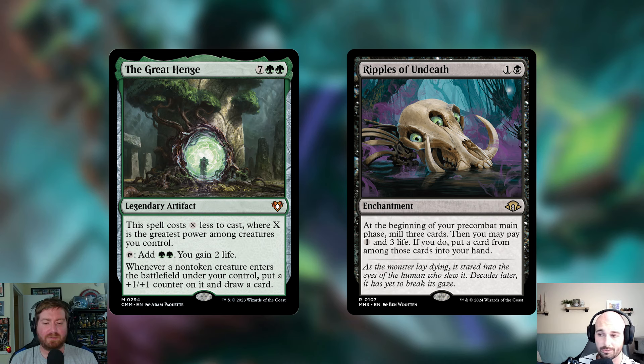The enchantment is Ripples of Undeath — one and a black for two mana. At the beginning of your pre-combat main phase, mill three cards; then you may pay one mana and three life to put one of those milled cards into your hand. It's mainly there to fill our graveyard, but if there's a card we don't want in the graveyard, we can pay to keep it. Self-milling is really effective in this deck, and Ripples of Undeath is a great include.